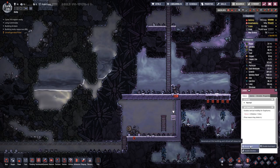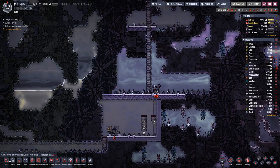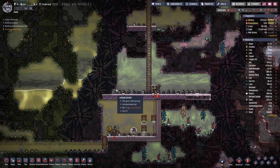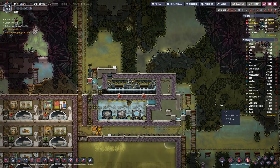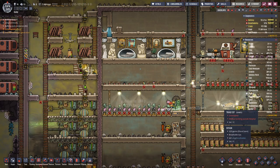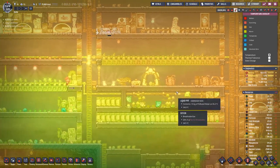And here on this side we're also making progress — apparently we're out of building materials, so we need to use different materials. Temperature-wise in here does not look too great.